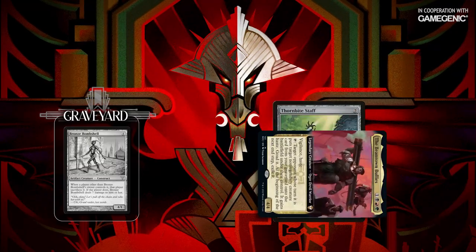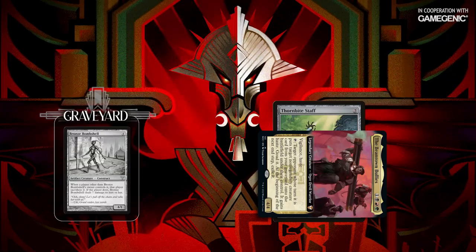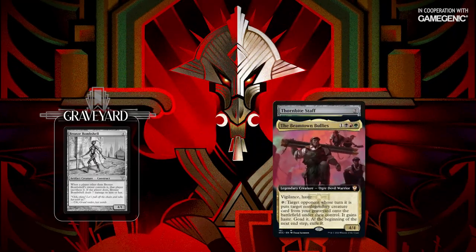I'll activate Beamtown Bullies, targeting my opponent and the Bronze Bombshell. When the ability resolves, the Bombshell enters the battlefield under that opponent's control and triggers immediately. When that ability resolves, its controller sacrifices it and takes 7 damage. When it dies, it triggers Thornbite Staff's untap ability. Now the Bombshell is back in the graveyard, the Bullies are untapped, and I'm ready to repeat the loop until the opponent whose turn it is loses the game.